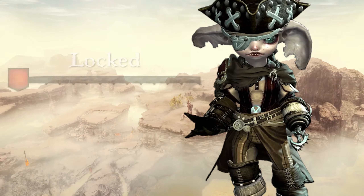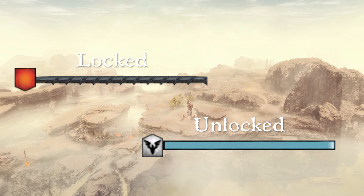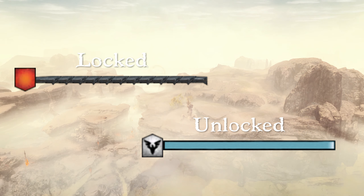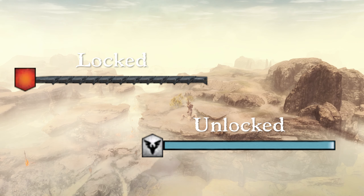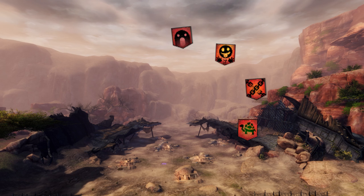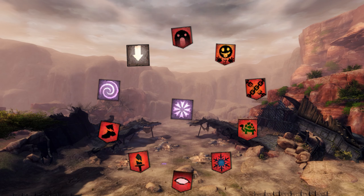These break bars can appear both as locked and unlocked. A locked bar completely prevents the enemy from being affected by crowd control skills, whereas the unlocked bar will allow you to damage it by using crowd control skills including, but not limited to, fear, taunt, immobilize, slow, chilled, blinding, weakness, crippling, dazing, knockdowns, and stuns.